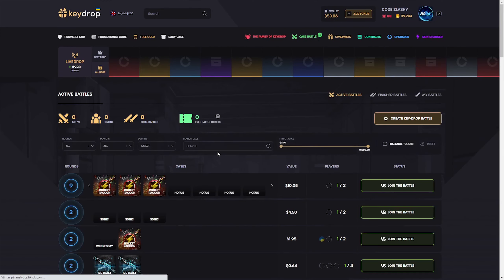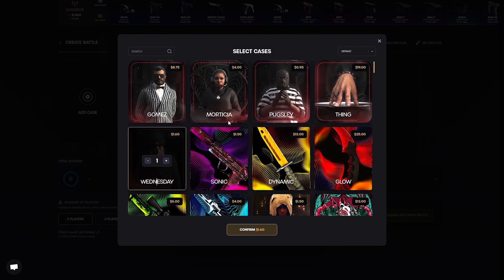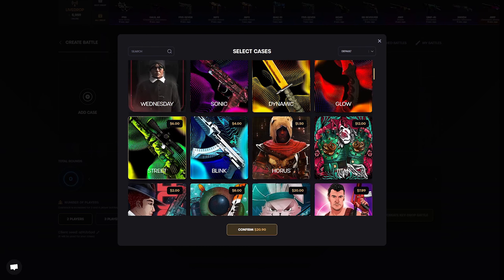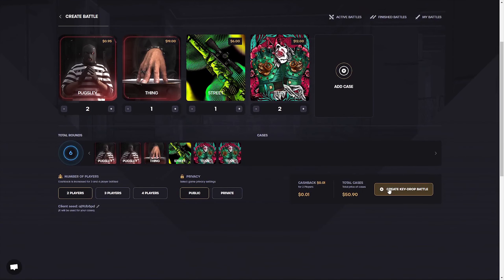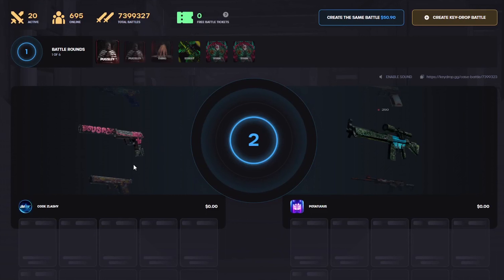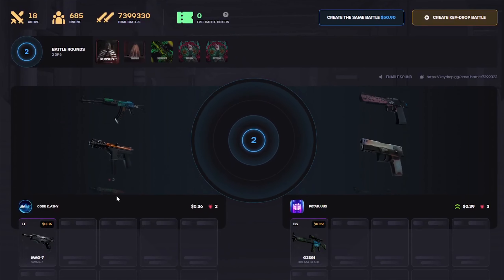We have $53 left - we can see if we can do any case battles. I can create one - let me look for cases. These are the new event cases. We try Pugsley, two of these, then one of this. Maybe one more Titan - $50, and we have $53. We'll do this battle. Hopefully we can win this one and make more profit. You get these spider things for free when you open these cases.